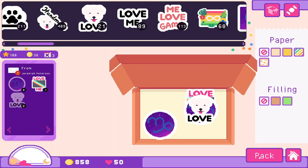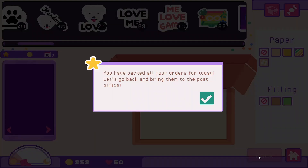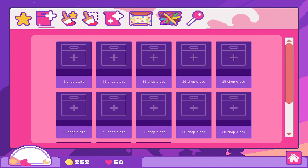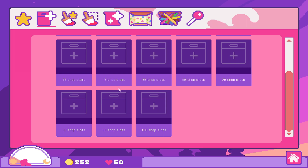I'm only missing three achievements. I have to buy all the stickers, which means I need a bunch of hearts, and I need to buy all the upgrades — which means I have to buy everything that exists here.